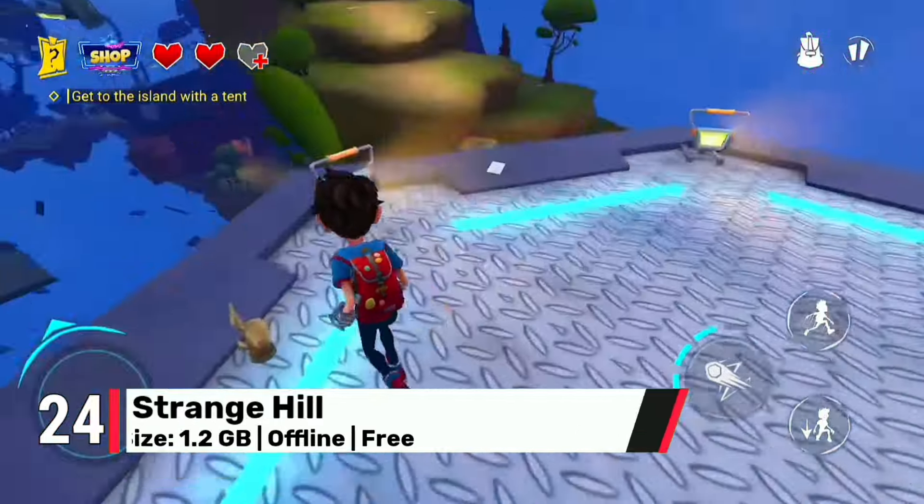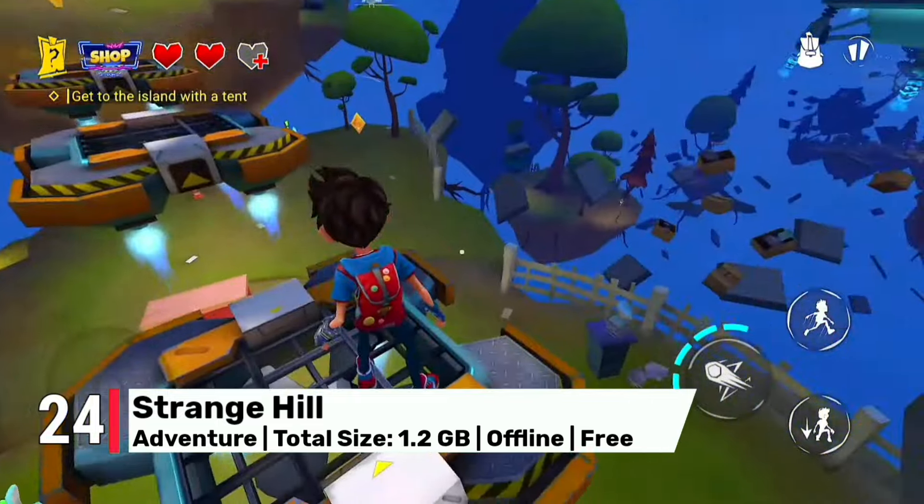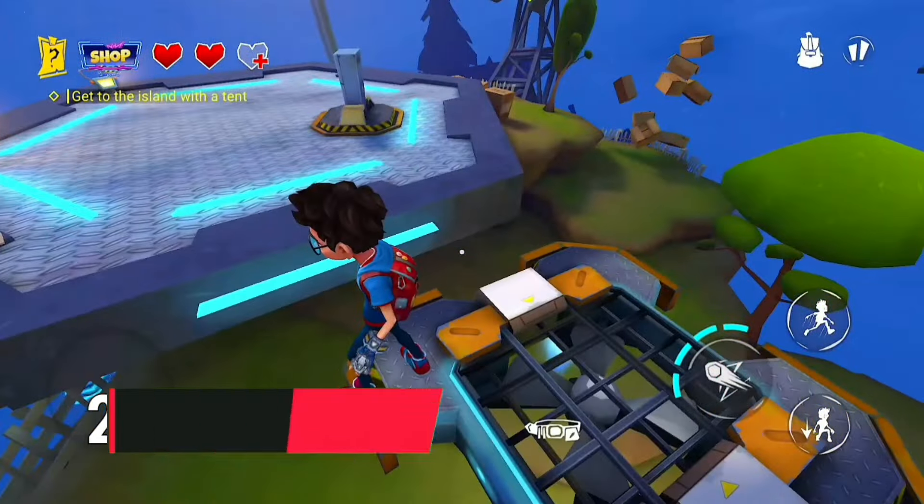At number 24, we have Strange Hill. This is a third-person adventure thriller with an interactive environment and intriguing quests in an open world.